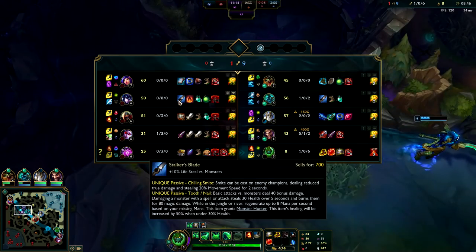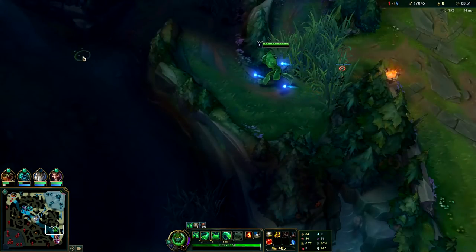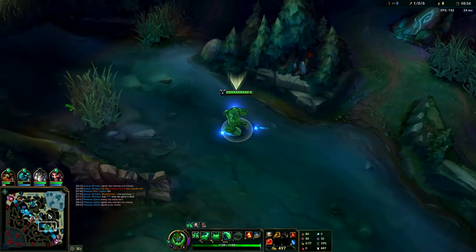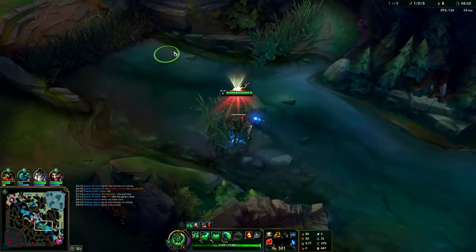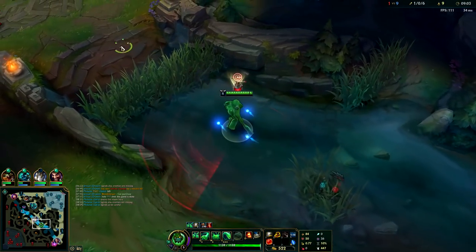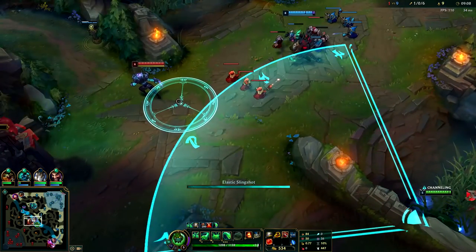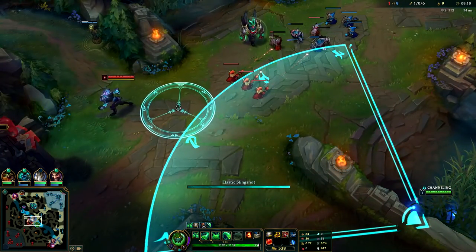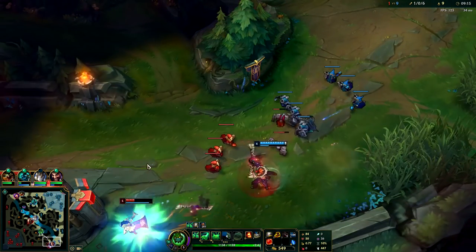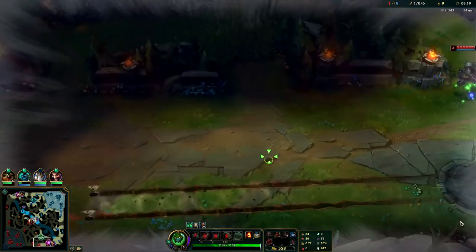Sejuani has no full jungle item. Vayne isn't quite stepped up yet — she's scared. I'll hover mid; they're very scared of our Draven. This bush is warded — wonder if that was Zed or Vel'Koz. Vel'Koz has been missing for a bit. Zed's playing far back — he's scared. I didn't think that gank was going to work. They're very low; we can dive them under turret now. I'll take the plant and come from the back end.